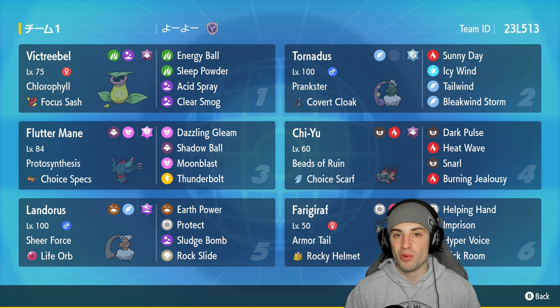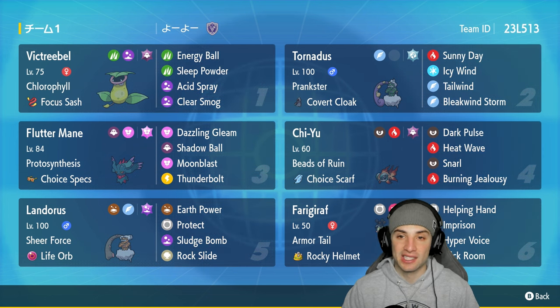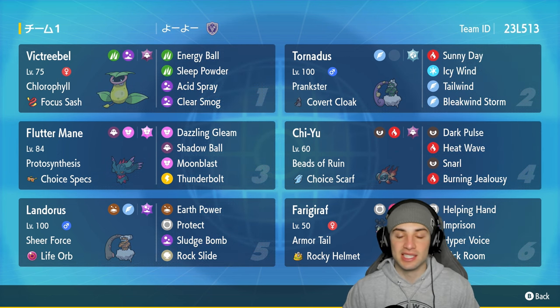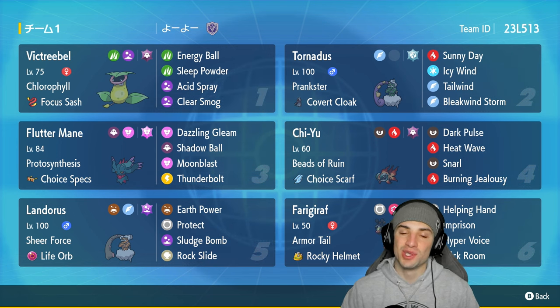Starting off our final two Pokemon: Frigibar is a nice support Pokemon who can cancel out Trick Room with Imprison and Trick Room. It's got Hyper Voice and Helping Hand as its other two moves — love Frigibar and imprison Trick Room users. Our final Pokemon is Landorus in its Incarnate form with Sheer Force and Life Orb: Earth Power, Protect, Sludge Bomb, and Rock Slide. Cannot go wrong with that moveset. The rental code is at the top right-hand corner.